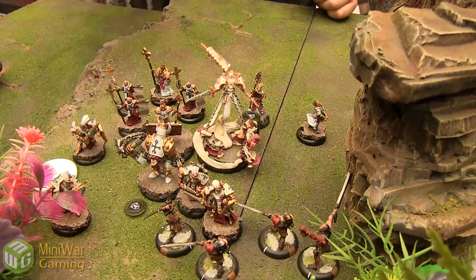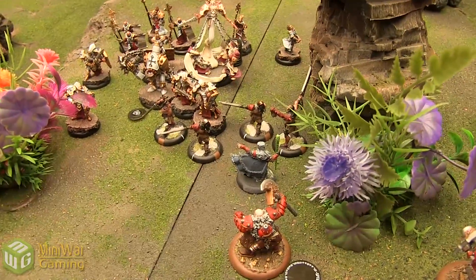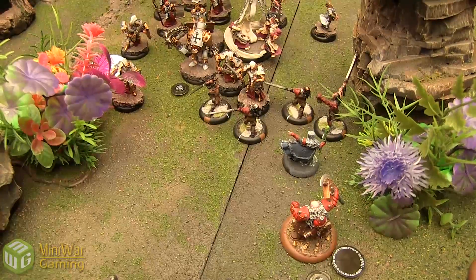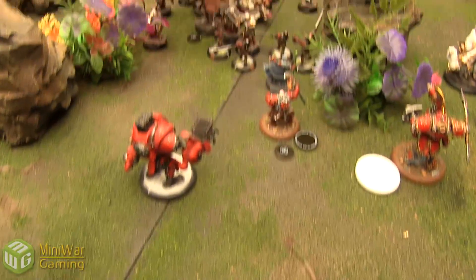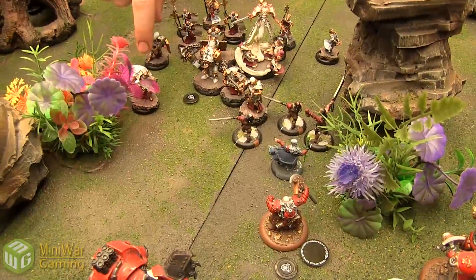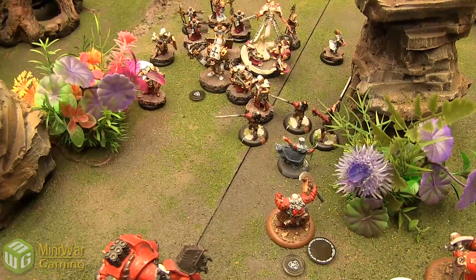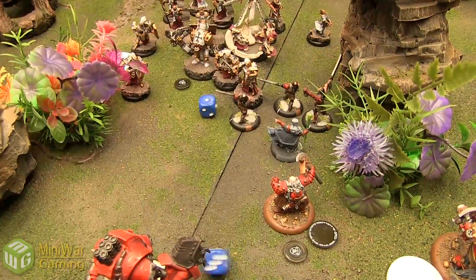Errants activate. Two stand still for an aiming bonus and shoot at Butcher. First shot misses, second hits — Butcher is on fire! POW 10 — effectively 20 with the buff, but Butcher ignores blast. Dice minus 8 for blast — nothing — but he's on fire. Another Errant forfeits movement for an aiming bonus, firing at the Greylord to catch nearby models in the blast — including Butcher and some Doom Reavers.